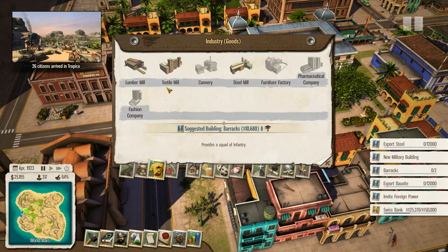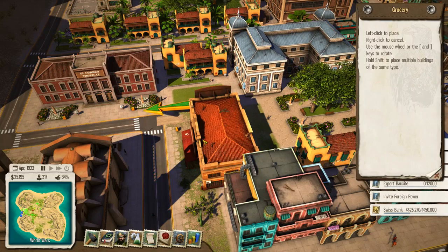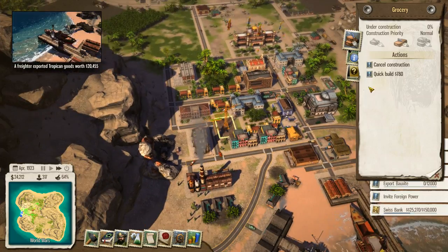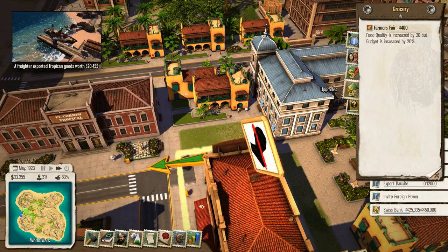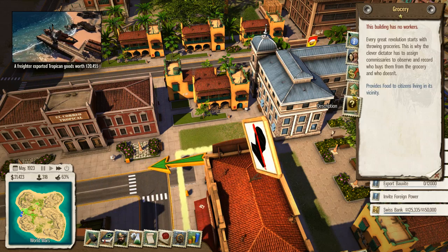Let's see what we can place inside this area right here. Let's put a grocery building right here — I think this will help us out here. Let's see, we can increase the food quality here by doing the farmer's fare thing. That would be nice.